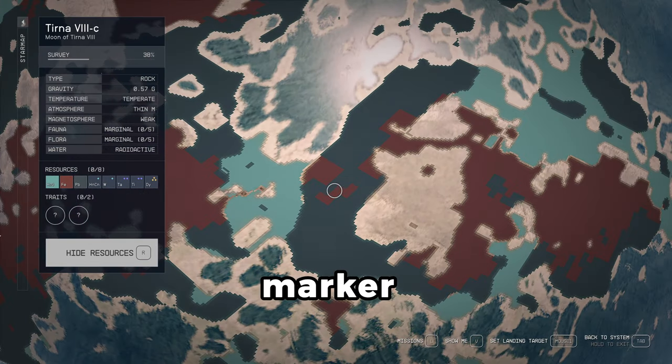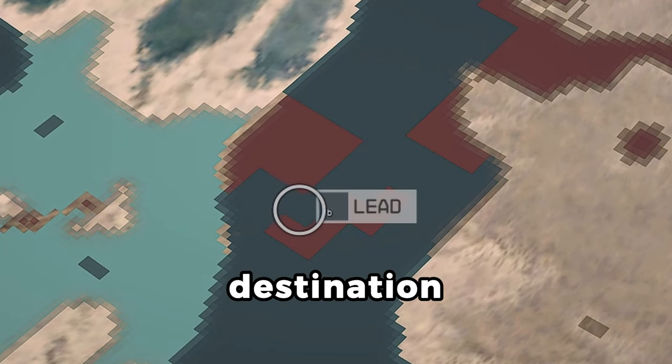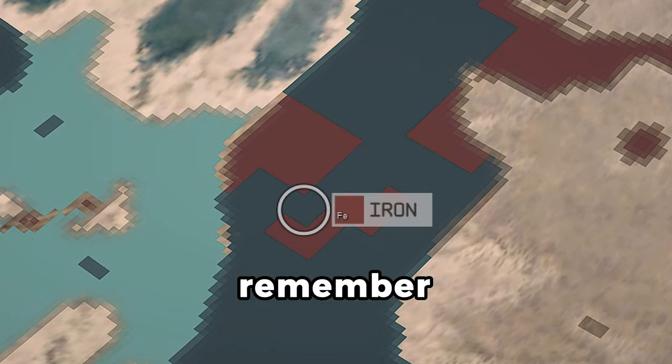You'll want to place the marker so it fits almost perfectly right here, and the destination says swamp. Remember to save,